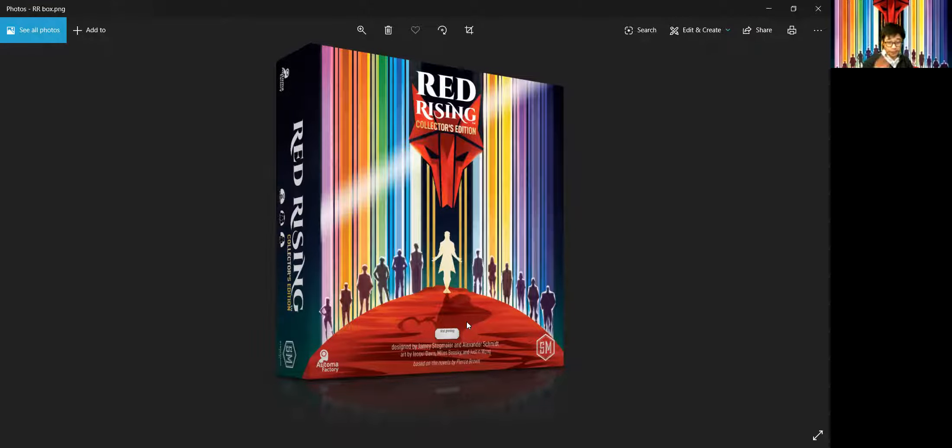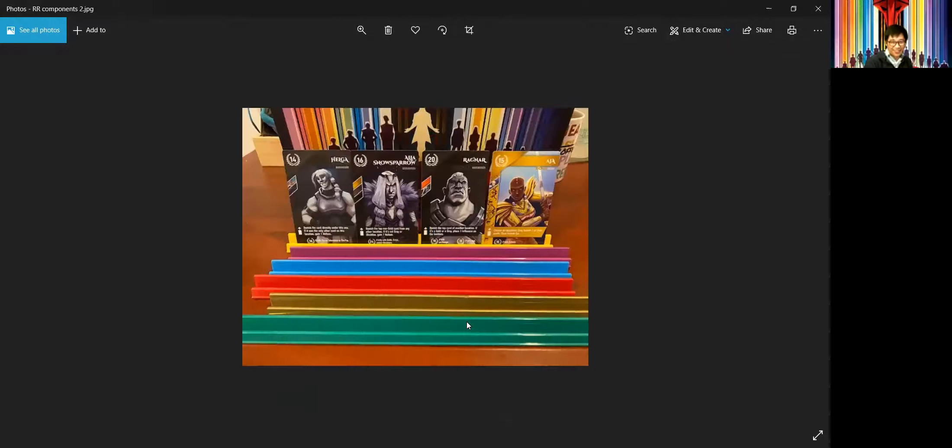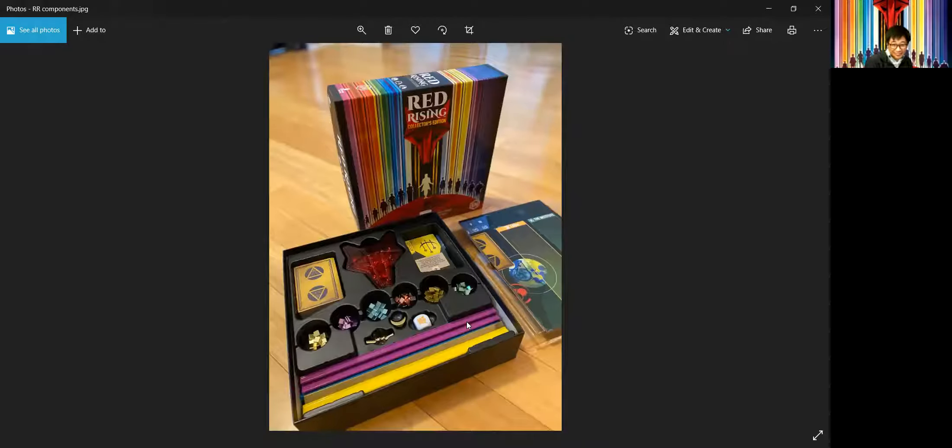A lot of Euro games tend to be self-focused, only on your own board and strategy. In this game, what you play significantly affects other players. For example, if a planet has no character cards on it, you can't pick up a card from there, so you lose that location's benefit. Players could tacitly work together to never place cards on a location someone is relying on, or conversely stack it with cards that aren't useful.